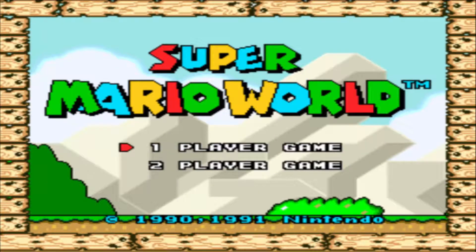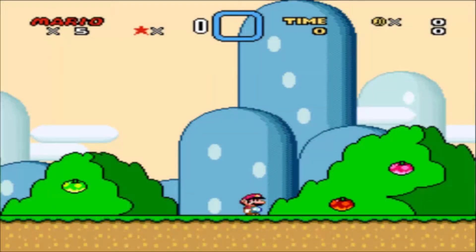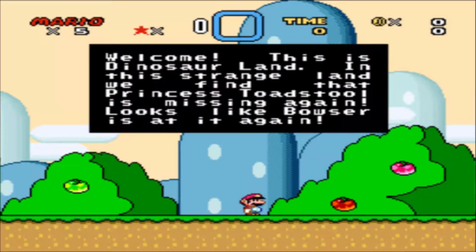Let's create a new save file and let's do it. Player 1. Welcome, this is Dinosaur Land. In this strange land, we find that Princess Toadstool is missing again. Looks like Bowser is at it again. 'Again' was used a lot in that little blurb.